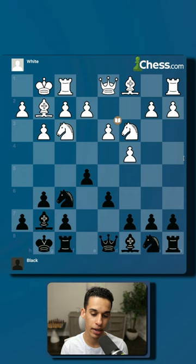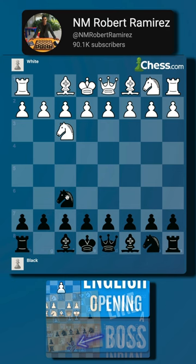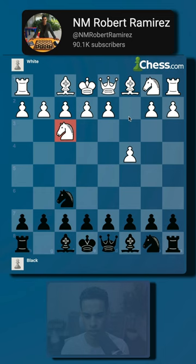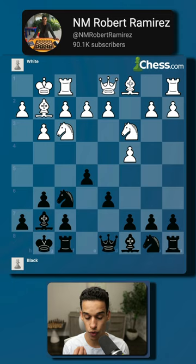We got the English opening, and my opponent chose the King's Indian Defense. This is actually the same opponent from a game I showed you a few weeks ago — back then we played the Pirc Defense, a very aggressive game. But this time he started with knight f3, then c4, and we got into the English opening.